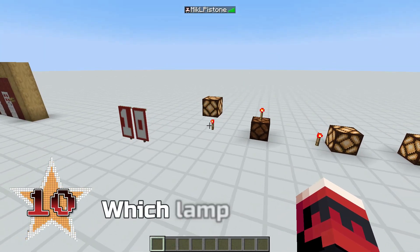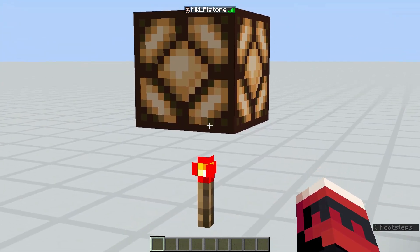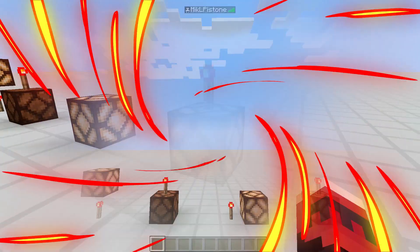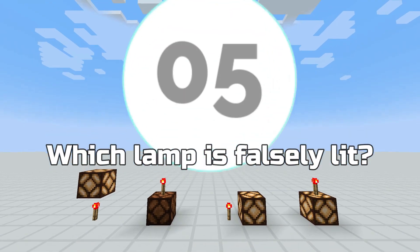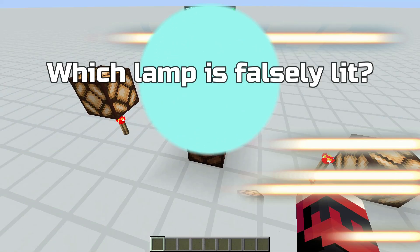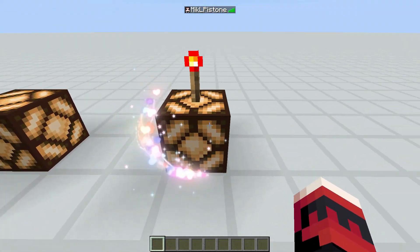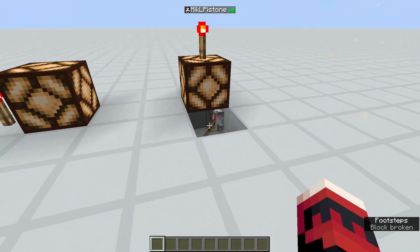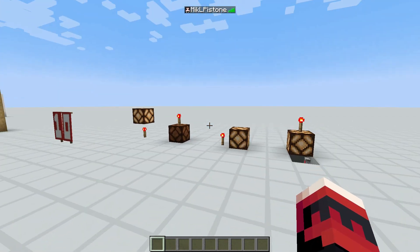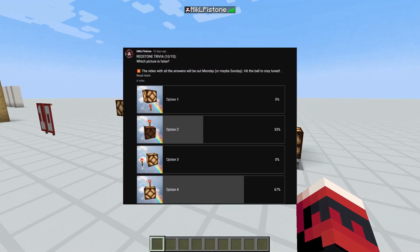And for the final question, I want to know which of these lamps is not correct. Is it this one, this one, this, or this? You can answer now. It's actually this one over here — I cheated a little by placing a lever underneath, and that's how I powered this. Just like with the wooden button, 67% of you also knew the answer to this one. Dope.